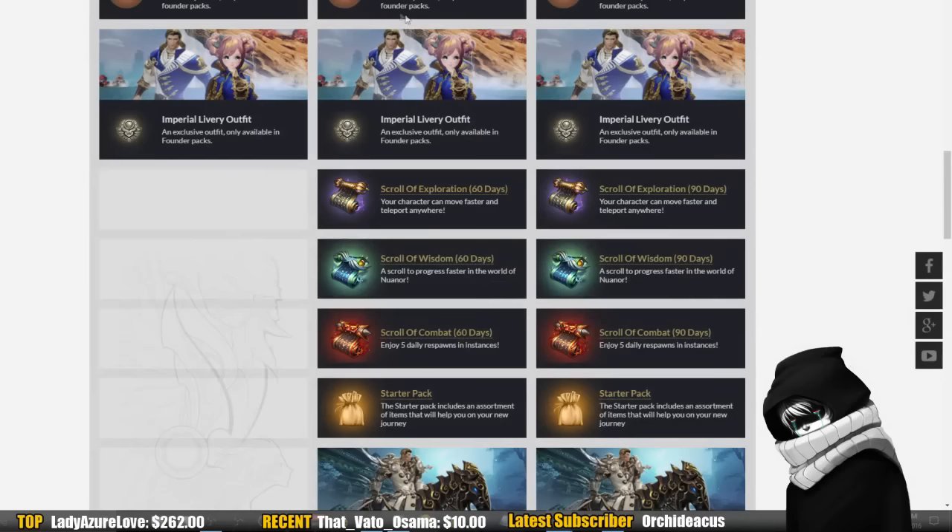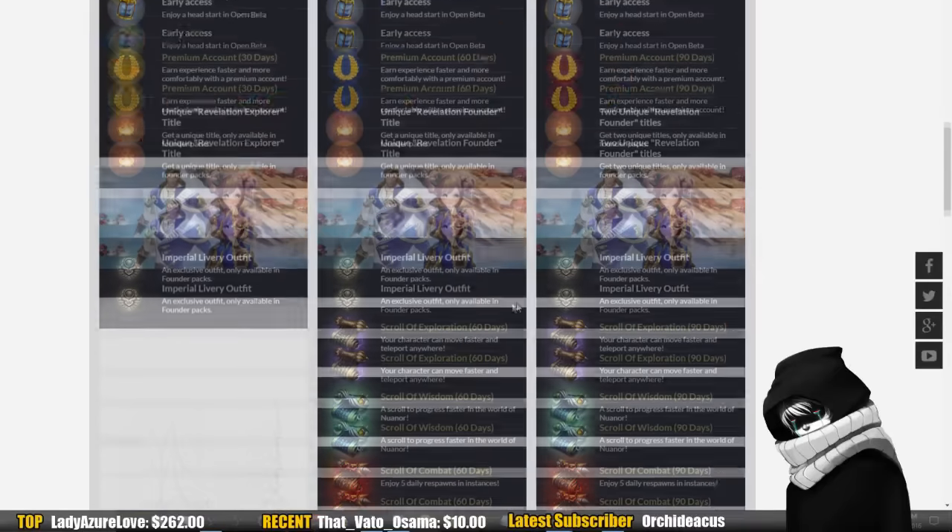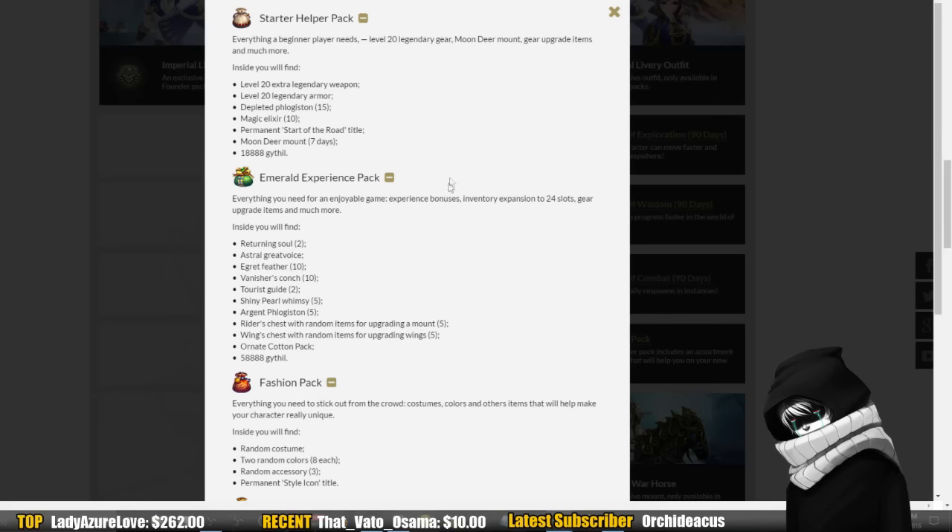Let's do a quick recap. For the $60 pack, you get the starter helper pack, the emerald experience pack, and the fashion pack. This gives you Githil — which I believe to be cloud credits you can use on the marketplace — around 80,000 of them. You get some potions like the magic elixir, which can be used from level 1 to 44, some very convenient items, and a moon deer mount. The legendary armor — don't let the name fool you — is going to be replaced quickly, probably by level 35 dungeon drops and especially once you start crafting at level 37. So the starter pack: very convenience items, helpful items, a nice title, nothing crazy.